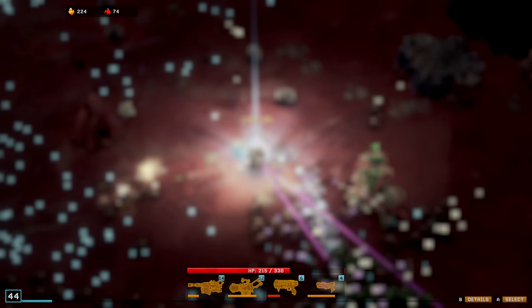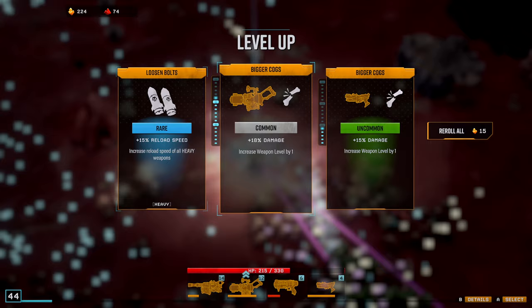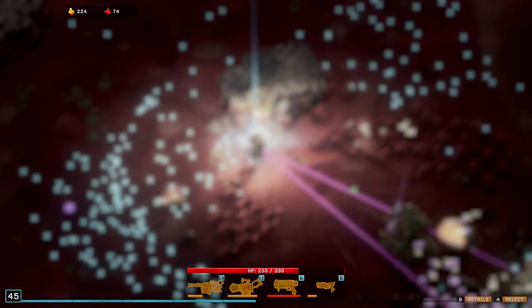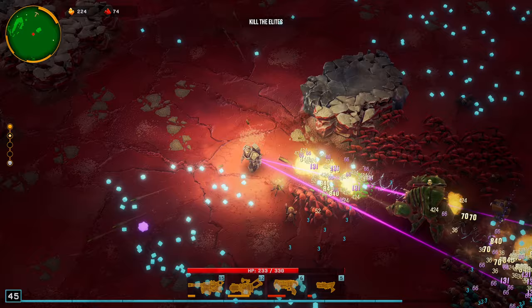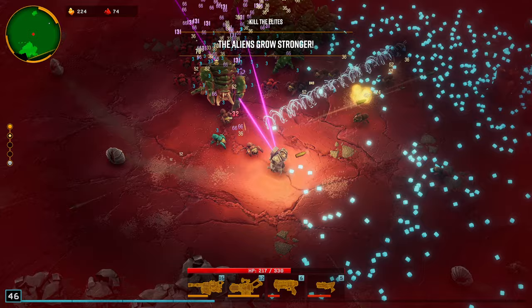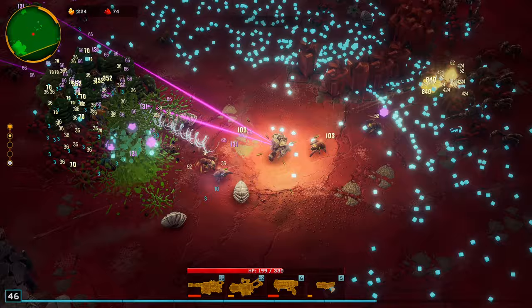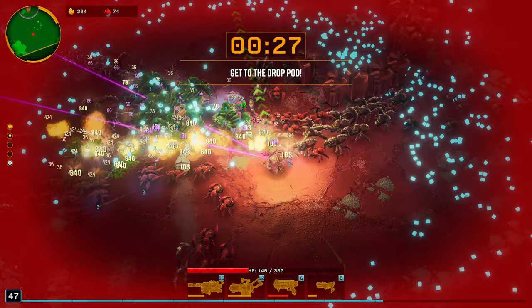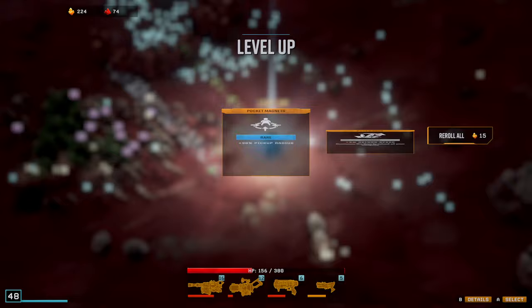Let's keep doing the weapons — we're going to focus mainly on the weapons here. We'll do damage. I don't think we're going to reach 50, but we might. This boss is almost dead, but there's a lot of XP sitting here. There goes the boss. We're going to head back down here. I'm going to take that HP — I'm glad I took it because we took a lot of hits right there. We'll do that Pickup Radius.